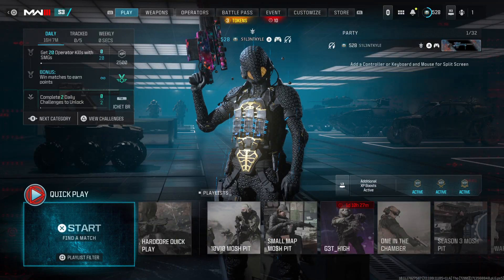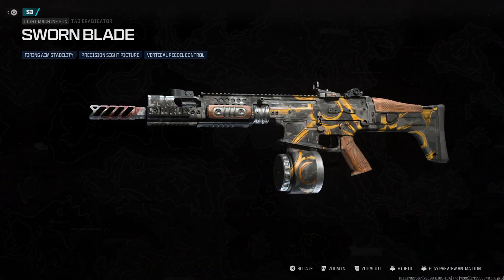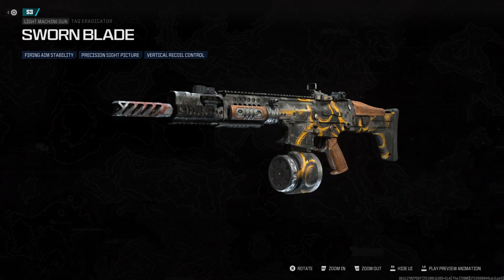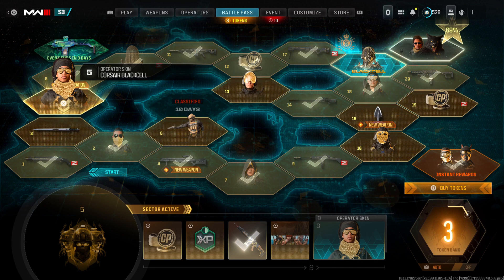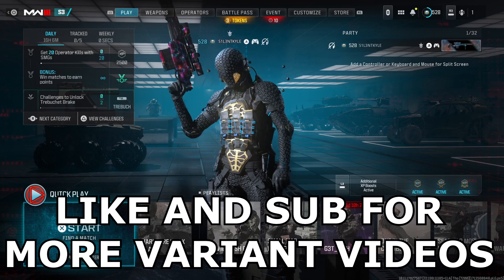Hey guys, it's Kyle again and welcome back to Modern Warfare 3 Season 3. Today we're checking out the Swarm Blade variant for the Attack Eradicator. This variant's got a unique design that's different from all the other ones — there are a few variants that share the same design. It's in Sector 5 in the Battle Pass, and we're just going to get into some gameplay.